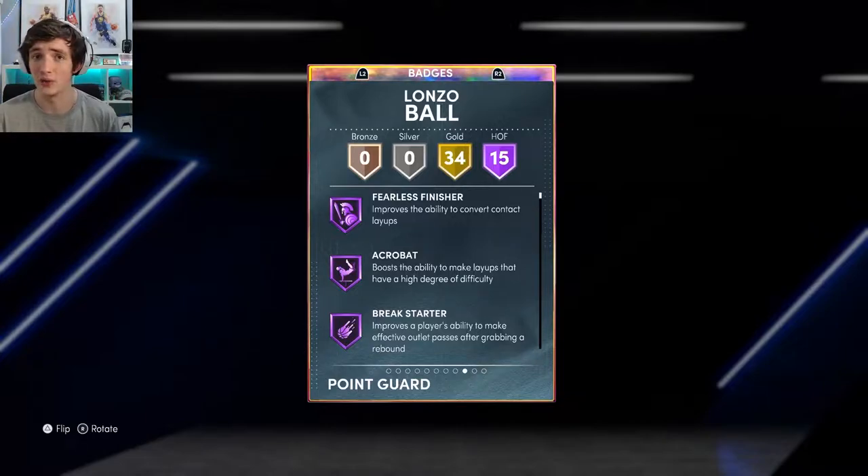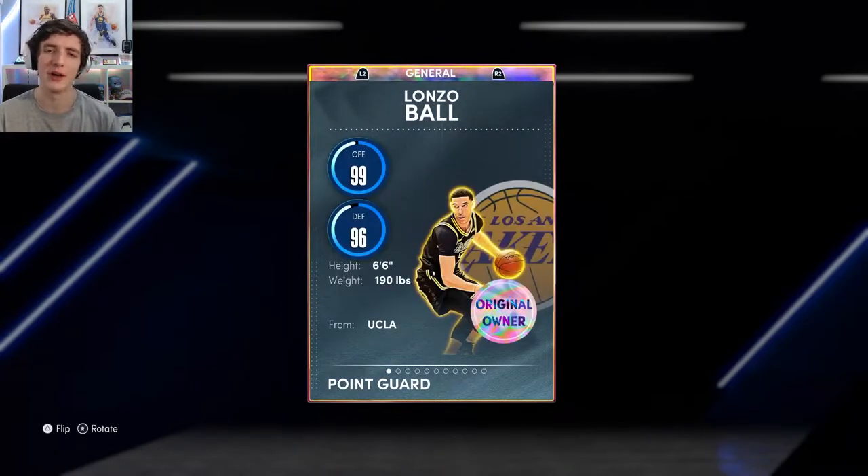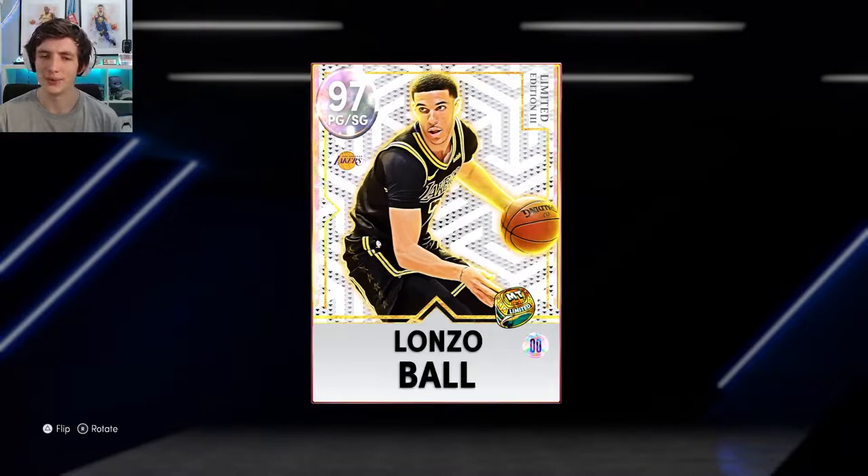I've used this card overnight and this morning, and I can say it is absolutely fantastic to use. But you can see with that gold glow around the player — especially around his arm and the ball — this means that I cannot sell this card. He is permanently now in my collection unless I quick sell him or put him in an exchange. I will have this card permanently, and I am happy about that.